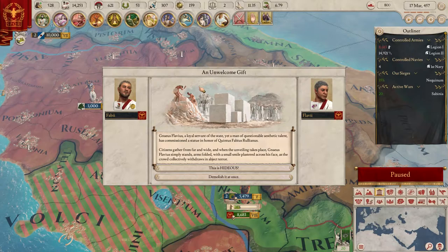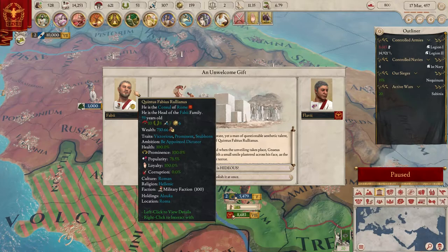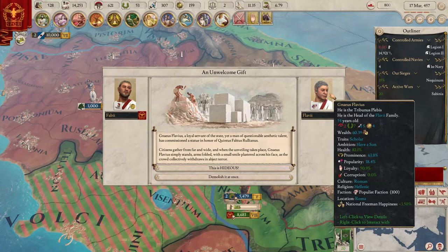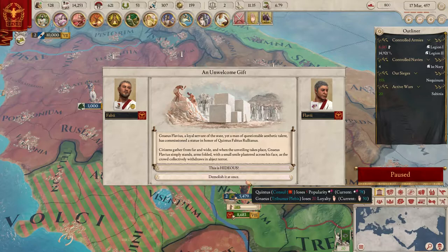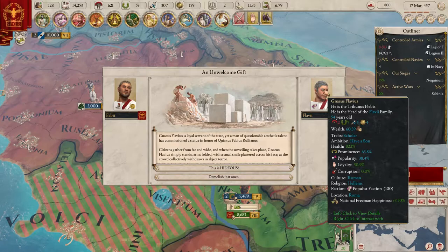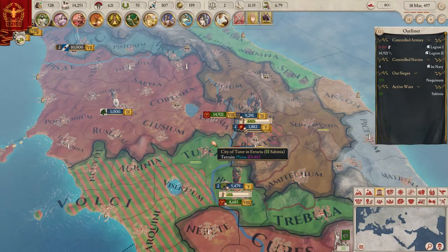A notification: a servant of the state - a man of questionable aesthetic talent has commissioned a statue in honor of Quintus Fabius Relianus. He looks cool actually - nice goatee. When the unveiling takes place, Naevius Flavius stands with a terrible smile as the crowd withdraws in abject terror. So I can say it's hideous and lose popularity, or demolish it at once and he won't be very happy. We'll gain popularity from other things anyway so it doesn't matter much.